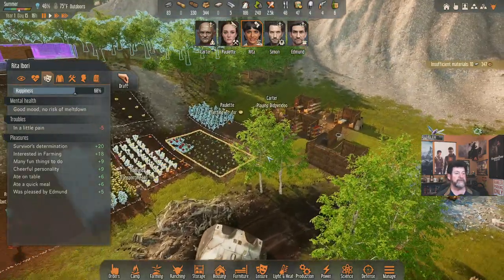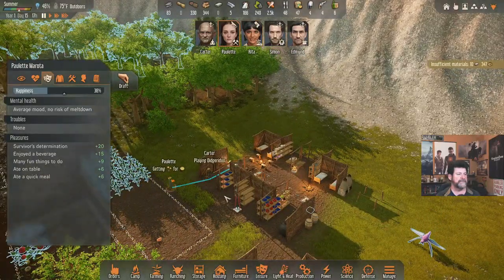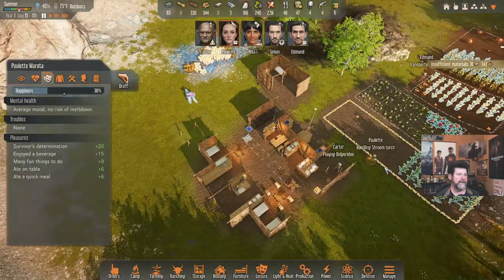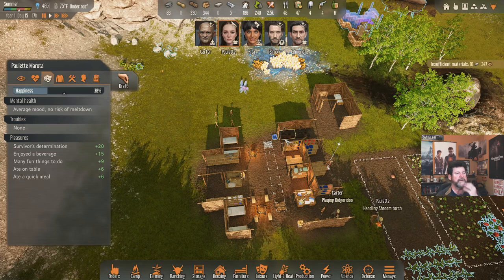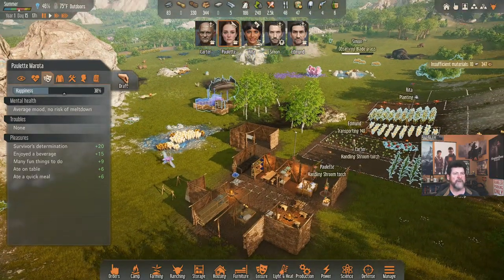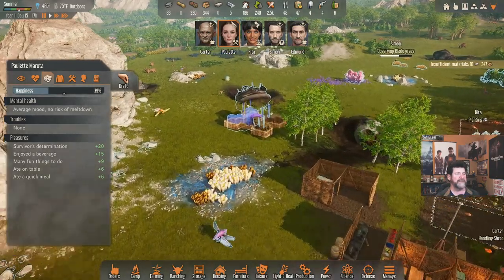At the very least, Paulette, can you get those cook stoves refueled so they're valid for us? There's no stone, so never mind that one. Get the relaxation options refueled instead so we've got more options available to us.